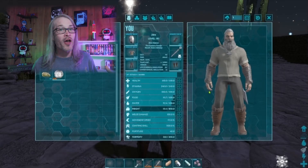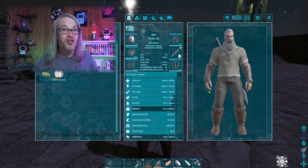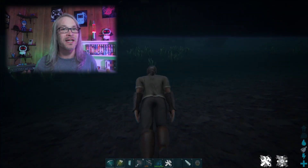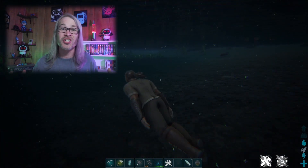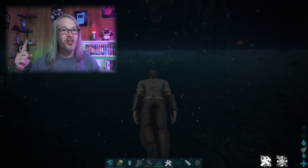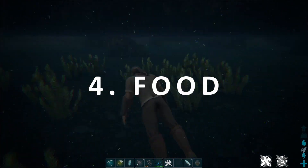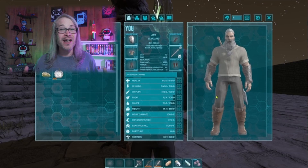Speaking of water — Oxygen is the next stat. Oxygen affects how long you can hold your breath underwater and also affects your swimming speed. If you lose all your oxygen, you'll start to suffocate and lose health, so make sure you have enough stamina and swim up to the surface in time.